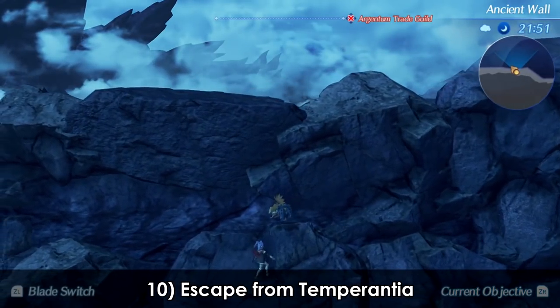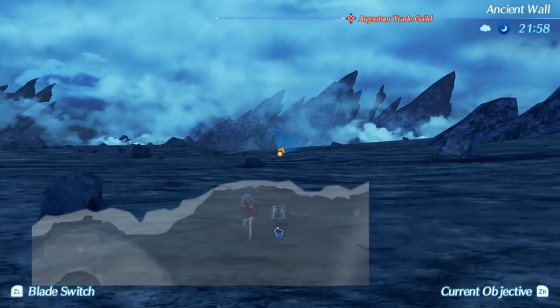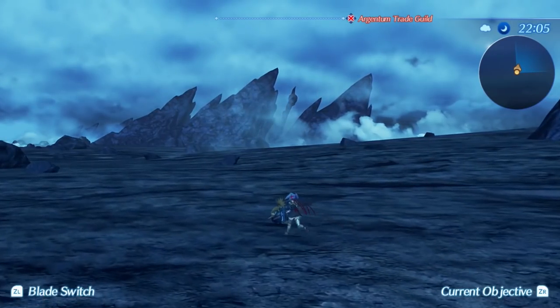And finally, it is possible to get out of the map in Temperantia into the huge empty wasteland north of the map. Curiously, the entire area is rendered and can be interacted with, even though there is nothing going on over here in the first place.